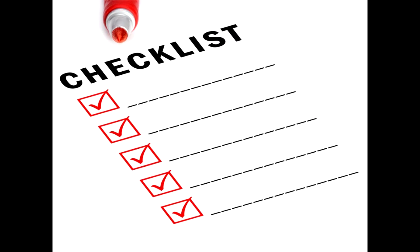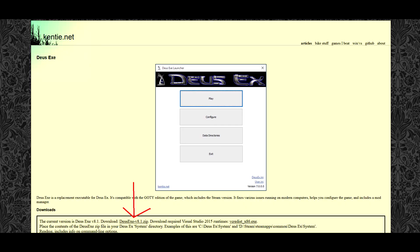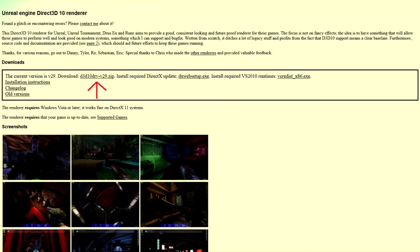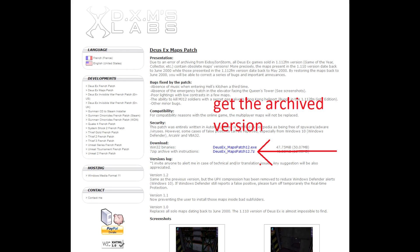Firstly, we need to download a few things. To make sure the game launches properly and doesn't look like shit, we need Kenti's launcher and his DirectX 10 renderer. After that, we need the unofficial fan patch. Thirdly, we need to get the fixed map files.